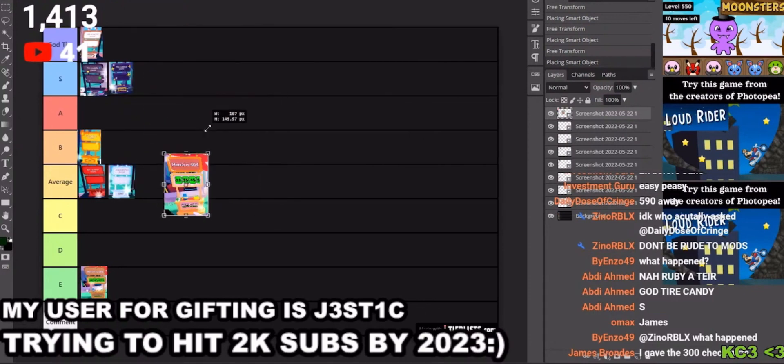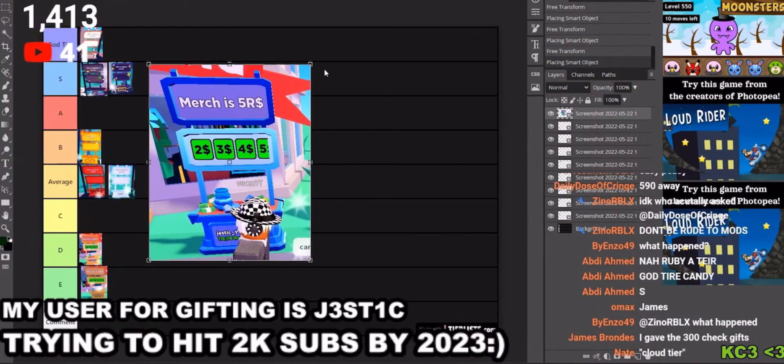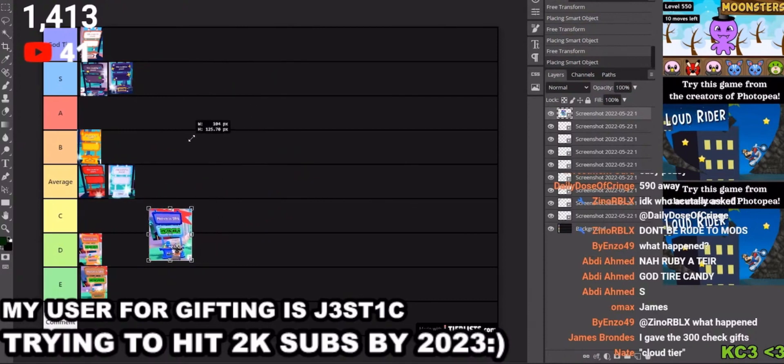This is the 10k stand, it's also pretty bad but it has a little bit of color, so B tier. The 10k bro is beautiful.